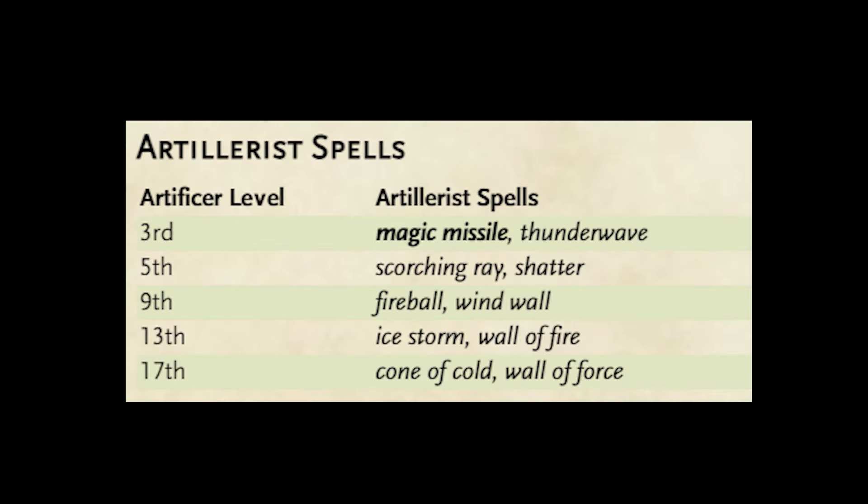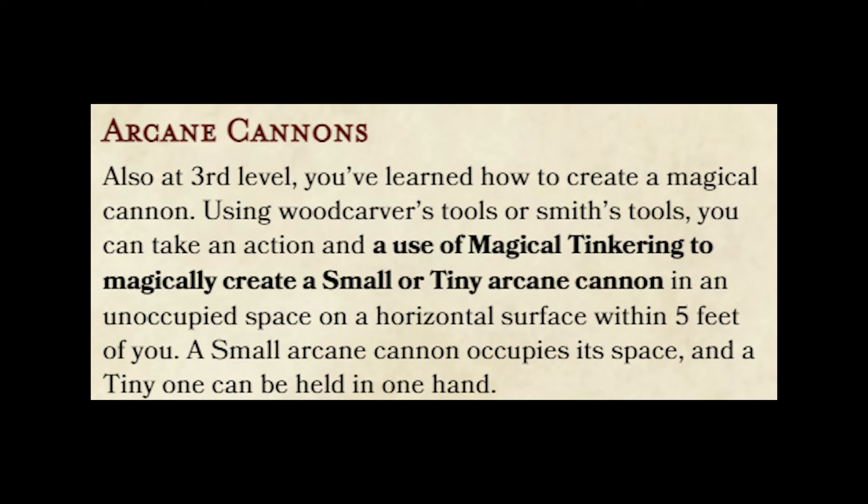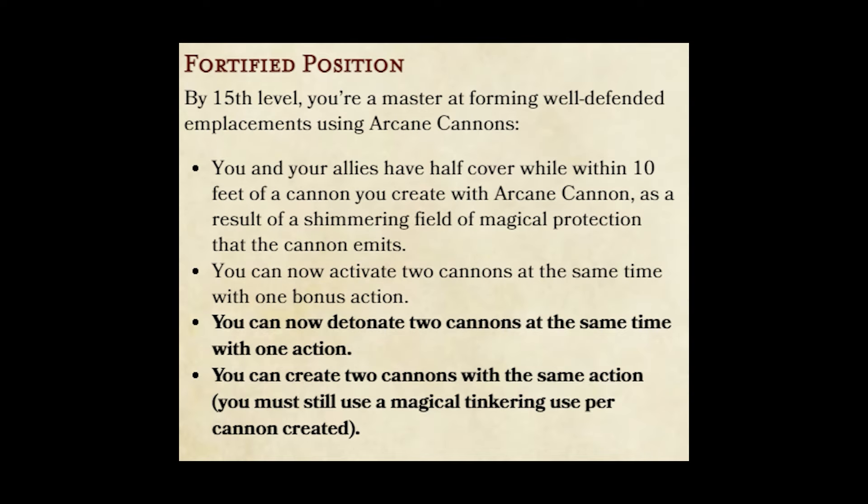It makes for interesting combat. To bring Artillerist into 2024, I first switched out Shield for Magic Missile on their spell list. Next, they can now use a new Magical Tinkering to create arcane cannons, and their only limit is the amount of Magical Tinkering uses you want to spend on them. At level 15, you can now detonate two cannons at the same time and create two cannons with the same action, though you still need to spend a Magical Tinkering use for each cannon.